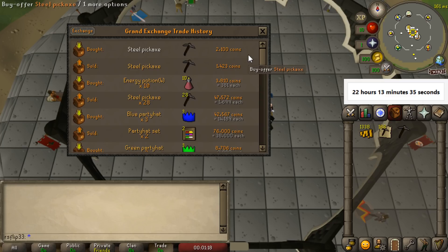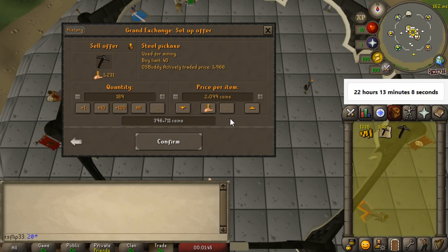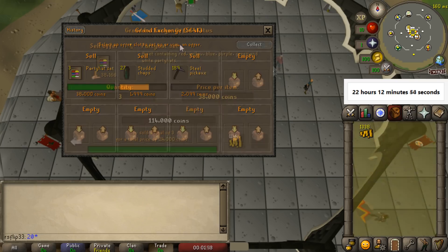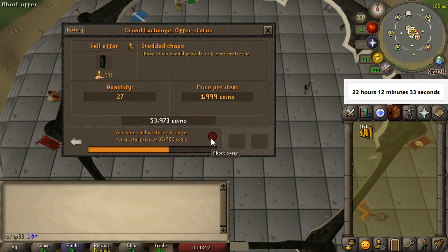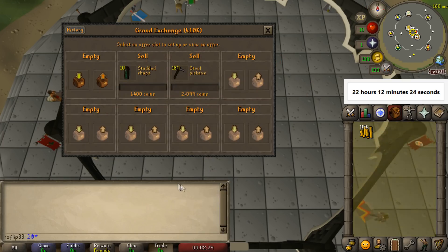It's been about one hour exactly, and we managed to collect about 190 steel pickaxes — pretty good considering we're getting about a 1,000 GP margin. They're currently selling for 2,100, which is actually closer to a 1,500 margin. We sold all 28 and also bought some energy potions. This could take a while to sell — I'm expecting a couple of hours — but look at that, 396k. That's so good. The rest of the party hats sold off for about 30k profit.